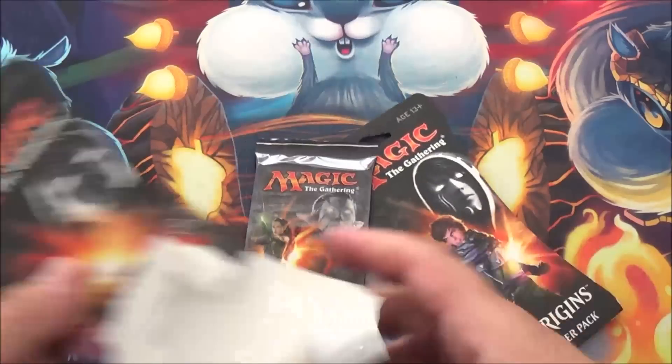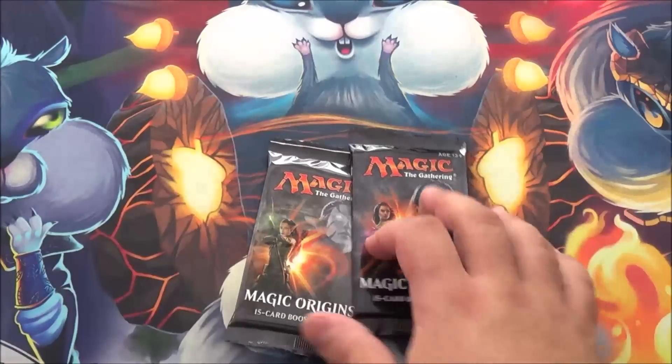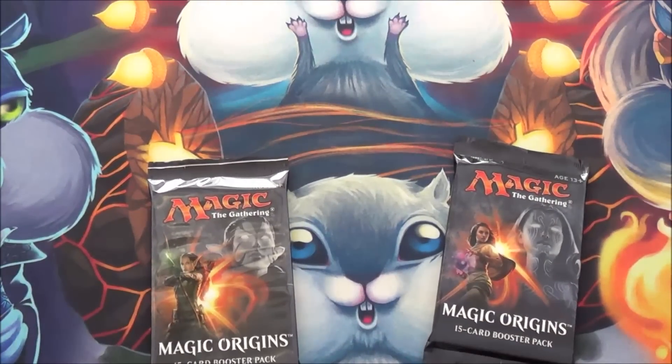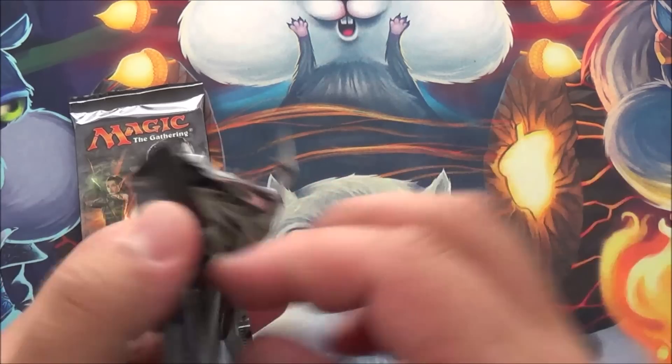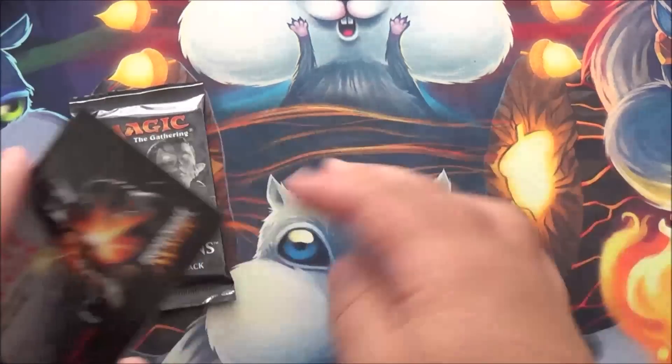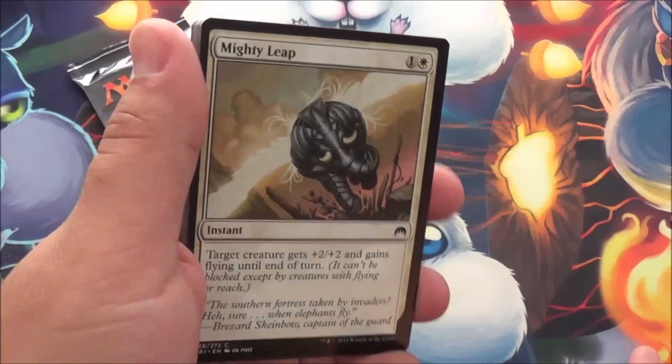I wasn't super impressed with Magic Origins. It's a good set — it has some good cards in it, and the Planeswalkers are great. But there isn't that much that impresses me about the set. It's not a great drafting set. The Khans of Tarkir block was a lot of fun to draft.